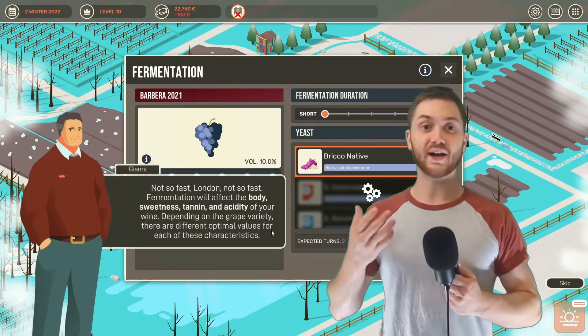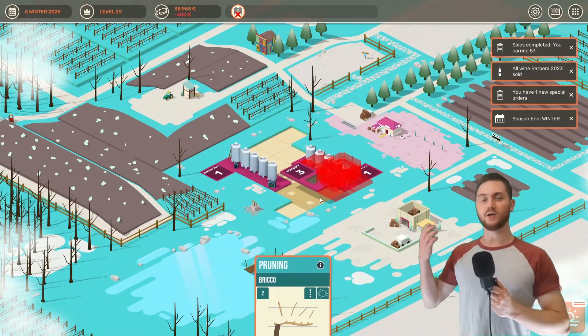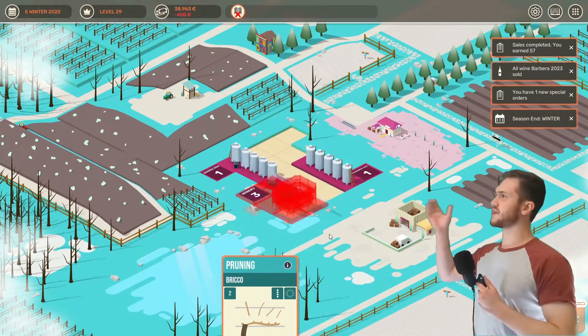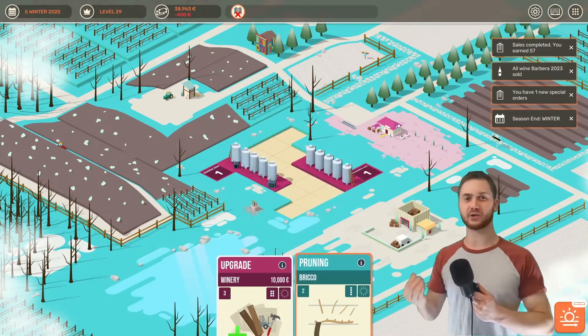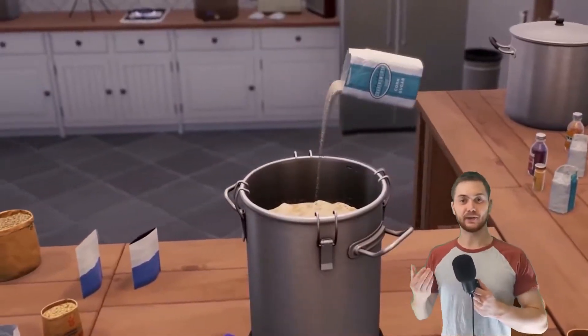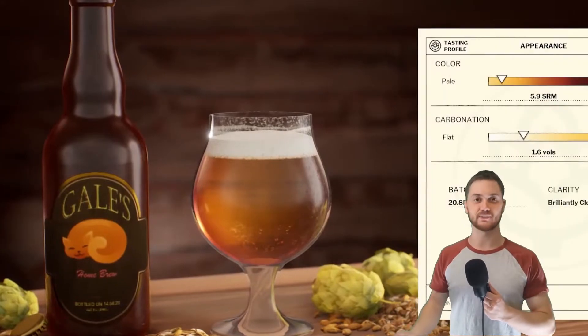Through the story you do actually learn some things about making wine, but you don't really do it yourself. All of the work you do is done through this Tetris-style work order system, which is a far cry from something more grounded like Brewmaster Beer Brewing Simulator, where you're actually involved in mixing the ingredients.